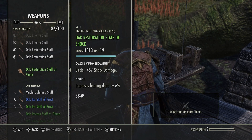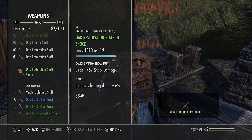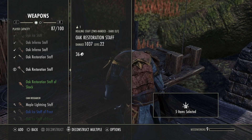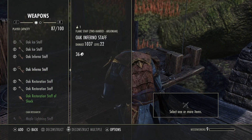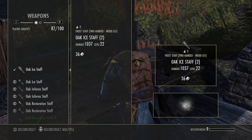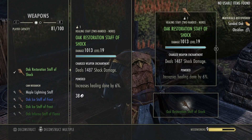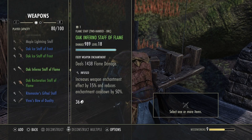Go to Deconstruct and look at that — we can break down all of these items. We're going to keep the restoration staff, specifically the green one. These others we'll use to level up our abilities. You can break them down one at a time by hitting X then Square, or hold Square to break down multiple at once. I like doing them one at a time — it seems like the XP is higher that way, though I don't know if that's factual. The rest of these it looks like I can research, so I don't have anything else to break down here.